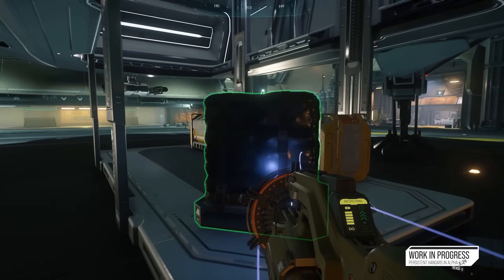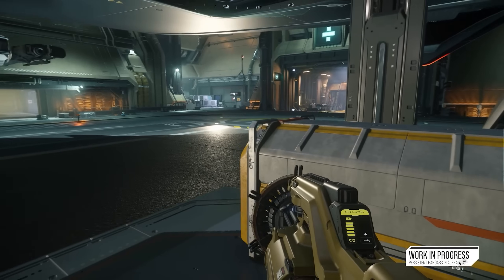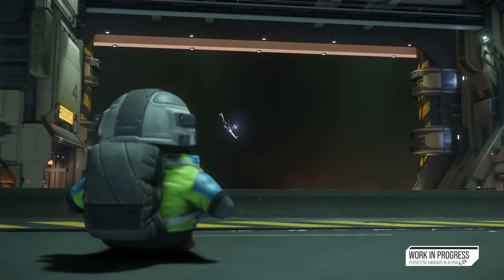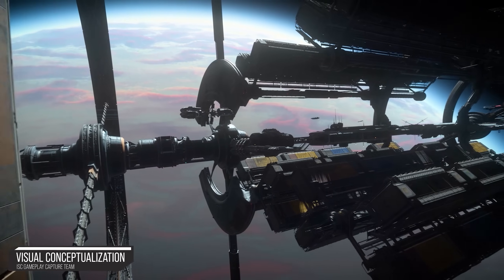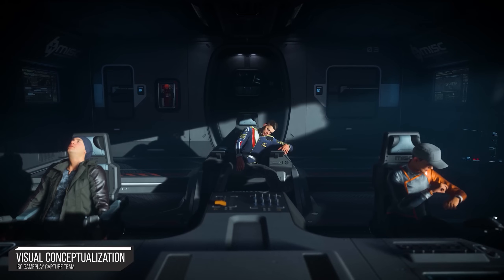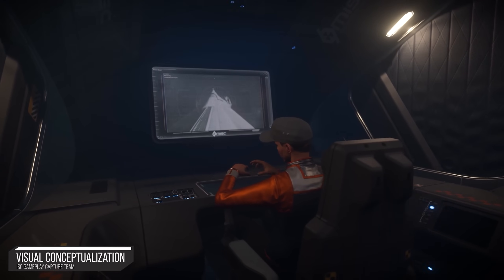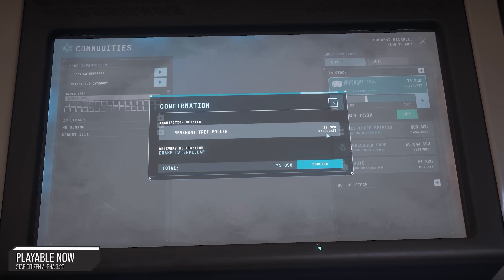All 16 of those ships are on sale with some caveats. For example, the F-8C - I can confirm it is purchasable, but you have to have previously found a golden ticket. If you haven't, then you can't purchase it at the moment, and I don't believe CIG are planning to allow everyone to purchase it without a golden ticket. The 890 Jump, a very expensive frigate-sized luxury vessel, is on sale every eight hours until 8 a.m. UTC on the 18th of August. They do this with limited hull ships.